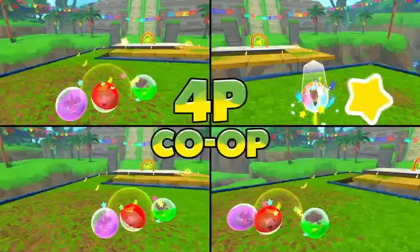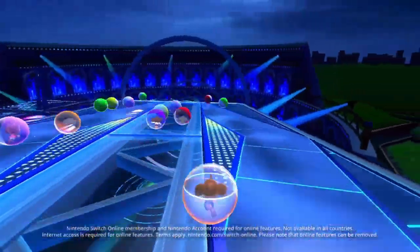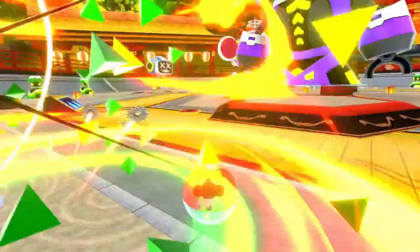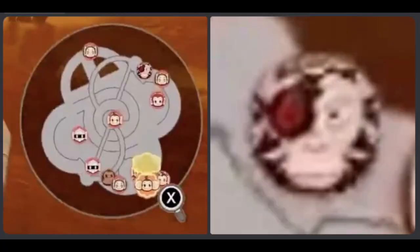I was extremely disappointed that multiplayer was removed in Banana Mania, so I'm really glad Sega listened to their criticism. Something worth noting is that when they showcased the banana hunt mode, if you look at the minimap, there's another character that has not been revealed. Looking closer, it seems to be Dr. Badboon, which means this will mark his first playable appearance in a Super Monkey Ball game.